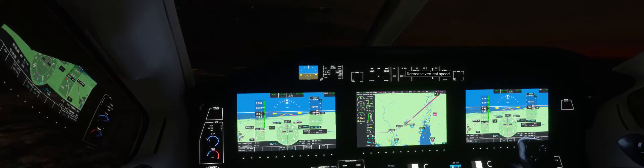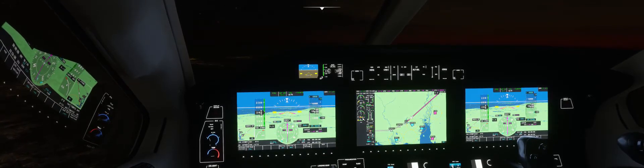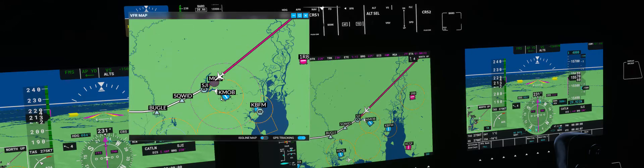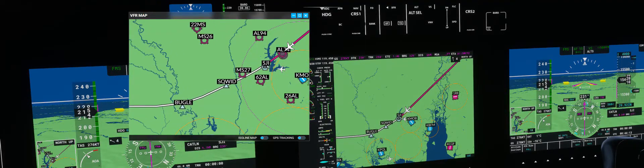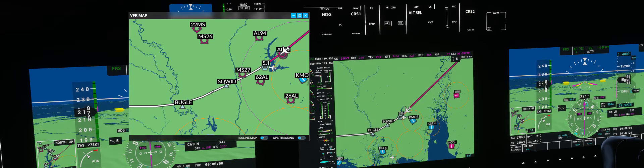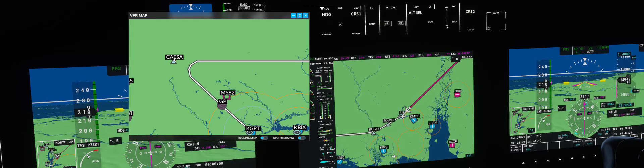Descend to 4,000. Airspeed 206. Looking good — descending at 1,500 feet per minute. Our next waypoint is SJI, 63 seconds away, 5 miles from it. After SJI is SQUID, then BUGLE, and then SESA — I think that's how you pronounce it. SESA happens to be the initial approach fix for this airport.